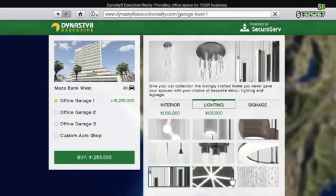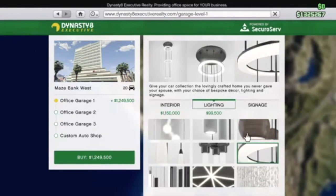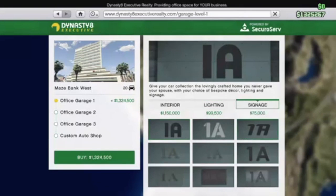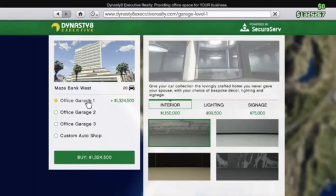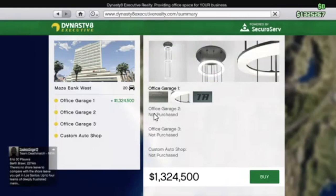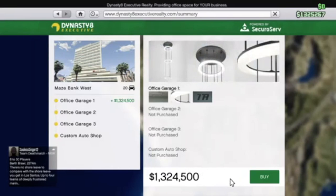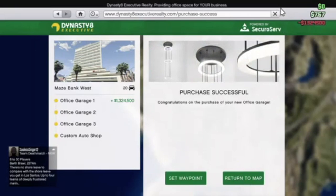Let's see what we got here. I think I'm gonna go with this one. Yeah, let's go with this. Can I even afford this? Yeah, I can barely afford it but I'll get that. So, Office Garage 1 purchased with all this stuff. There's a custom shop too which I didn't buy — let's go ahead and buy that. Wow, I have 767 dollars now. It's amazing.